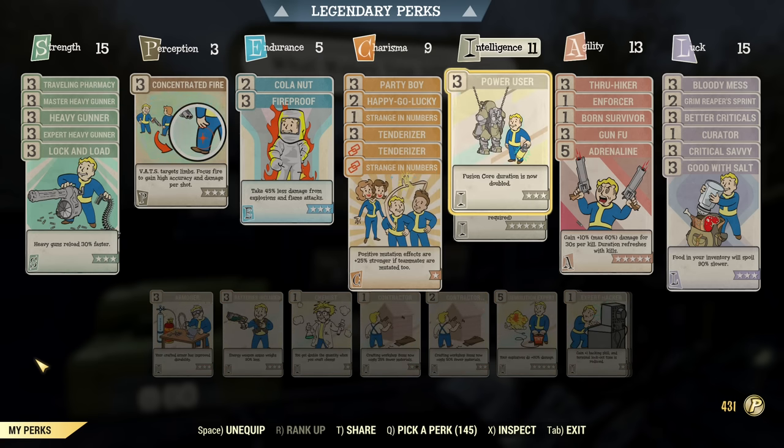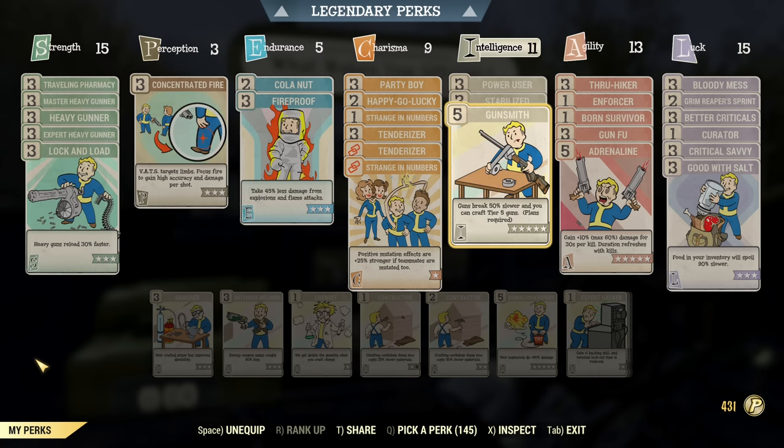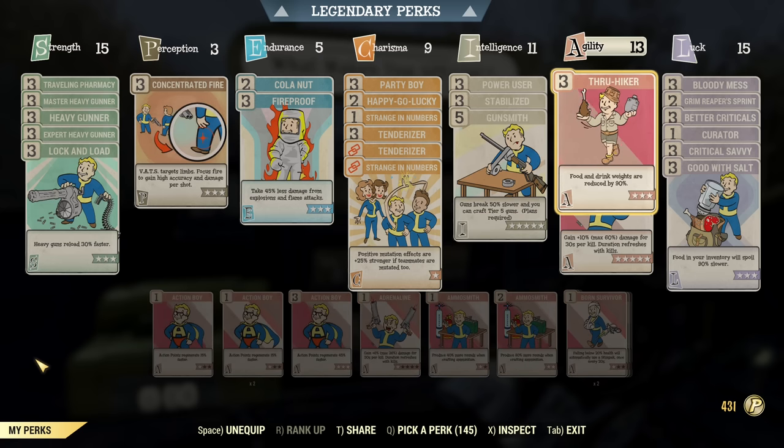For Intelligence: Power User — you might think it's quality of life, but it's not really. The AP cost to pull VATS with heavy guns is so huge without this perk that it's essentially a must. Then Stabilize for damage. Gunsmith to increase weapon durability. You can play without Gunsmith and drop Intelligence to 6 points — it's absolutely possible. Gunsmith does not affect your DPS unless your weapon breaks mid-fight.